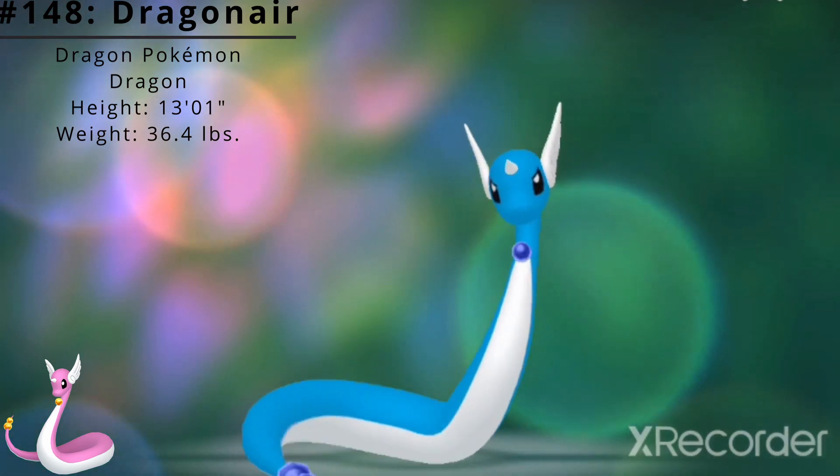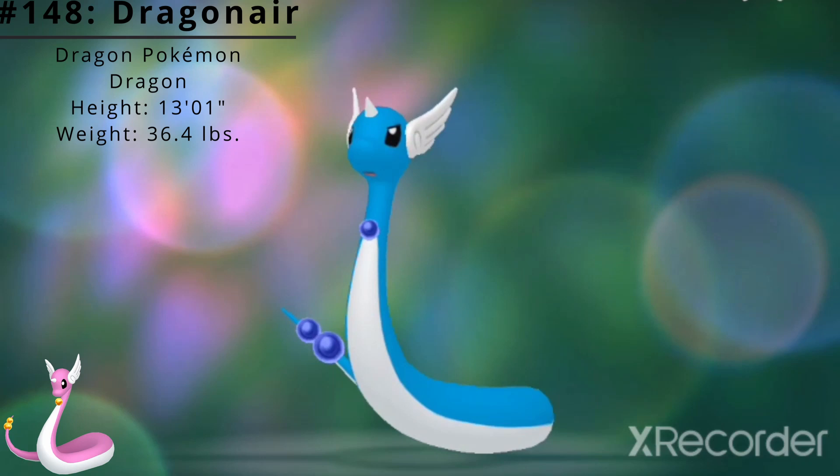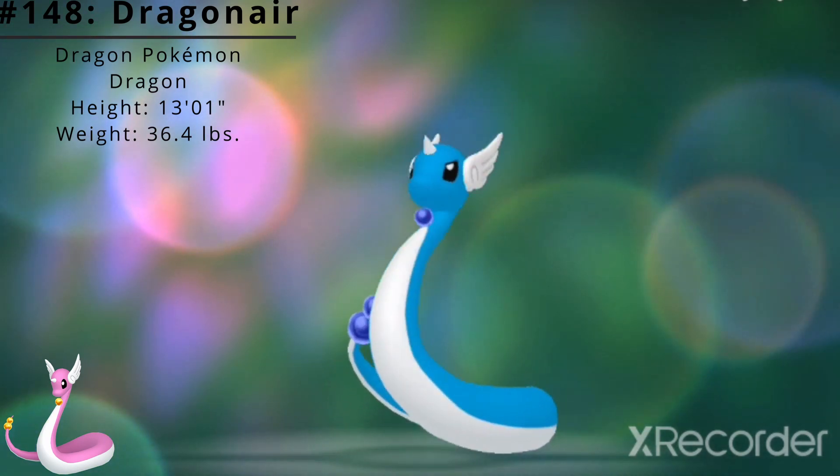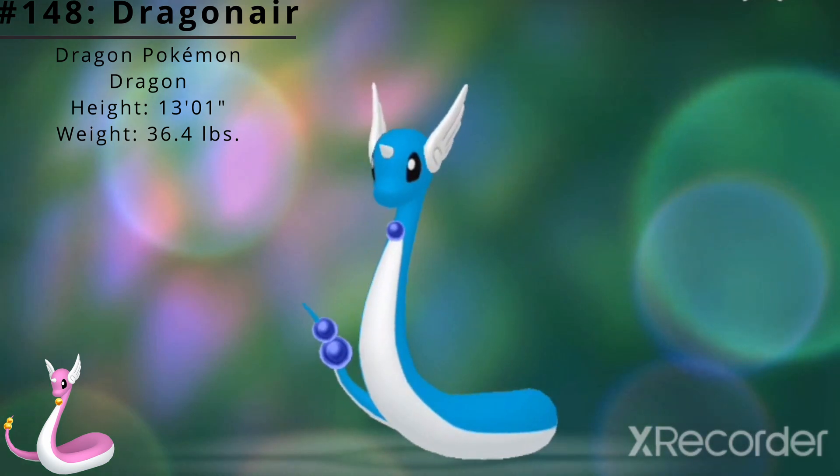Its crystalline orbs appear to give this Pokémon the power to freely control the weather. A mystical Pokémon that exudes a gentle aura, it is said to have the ability to change the weather.